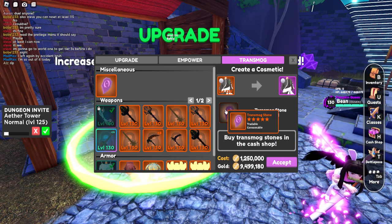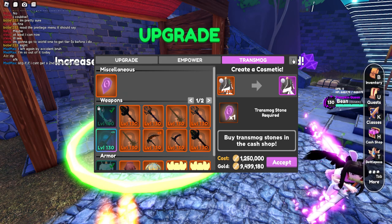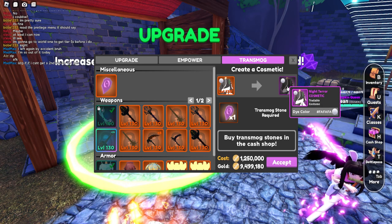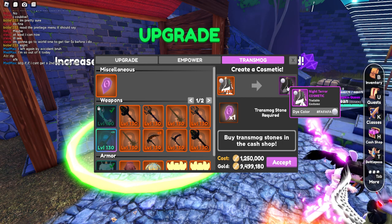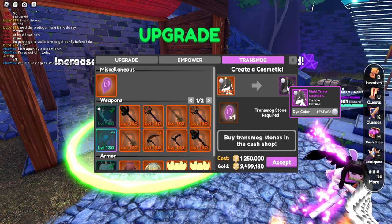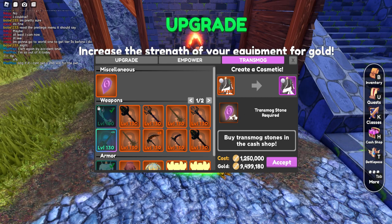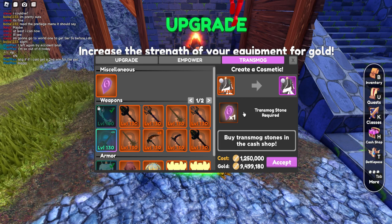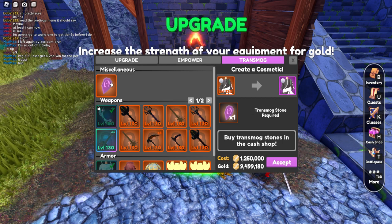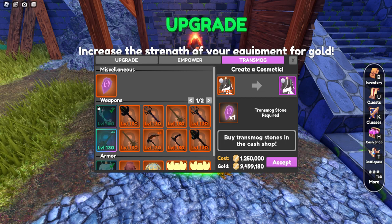At the moment, this seems to be the only way to get it — from the cash shop for 400 crystals. But you can dye your armor, make a transmog, and it's tradeable — you can sell it or trade it. There are endless possibilities here. You have to farm crystals instead of farming something else, but it has potential to do a lot of stuff. I hope you guys enjoy that, and that's all for this update.